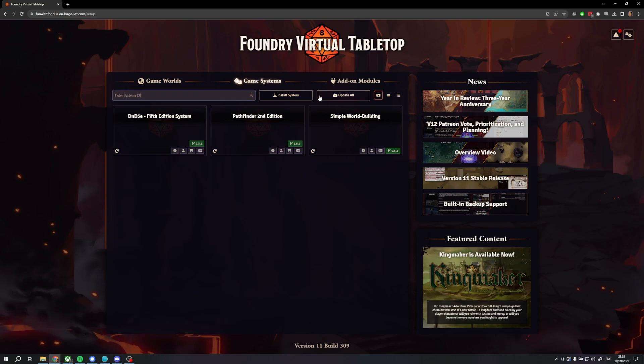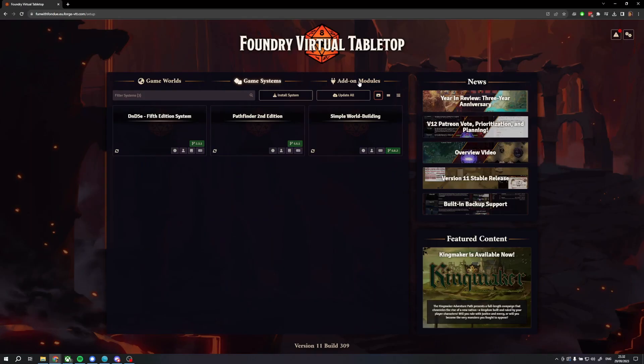Now we have updated our Foundry version, but before we jump into our test world, we need to do two things: update our game systems and modules to version 11 compatible versions. First, we head over to the game systems tab and click update all. Second, we go to the add-on modules tab and click update all. If we don't do this, our game systems and modules will be on the old version 10 compatible versions, so make sure to do this.